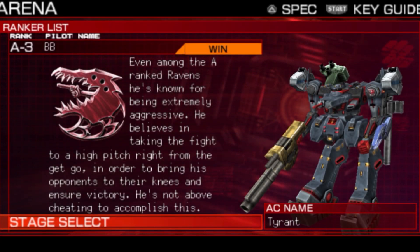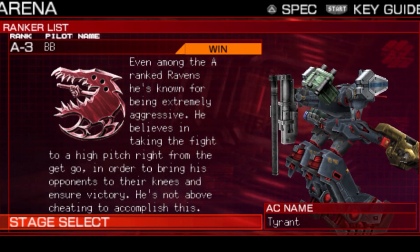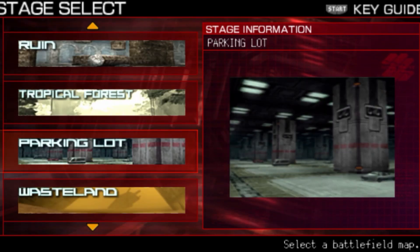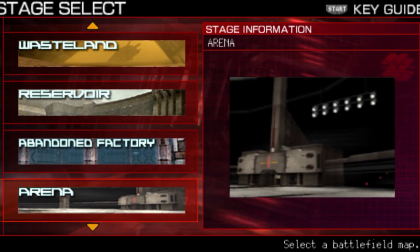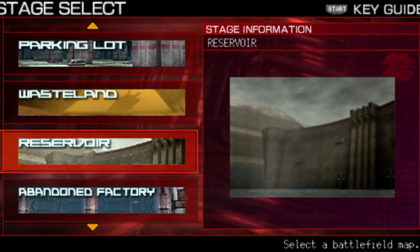I looked through all the missions but sadly couldn't find a single one with enough open space to fly around without touching the ground. For example, Capture the Capsules requires touching the ground to get the capsules, and other levels have doors you have to open while standing. So an Arena battle is just going to be the better choice. I'll go with BB here — he's a reverse joint leg AC so he'll likely be flying too, meaning a very flight-centric battle.